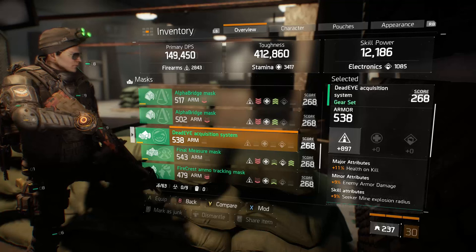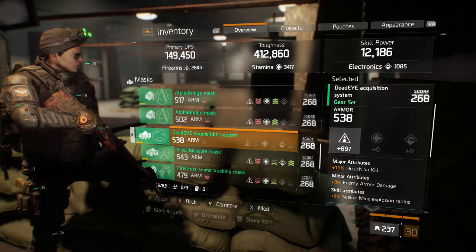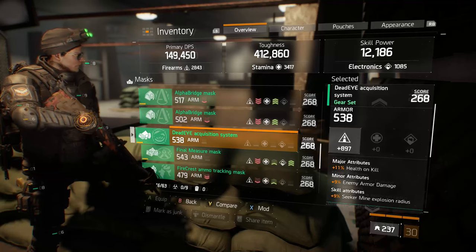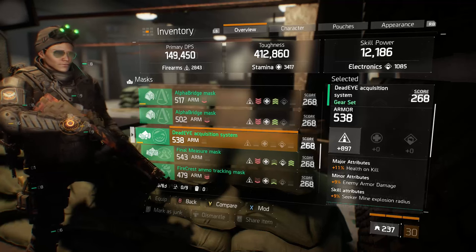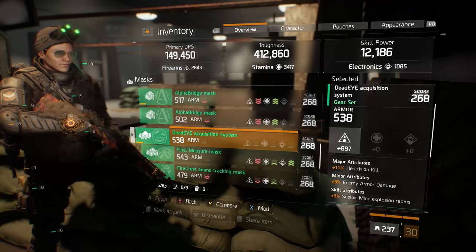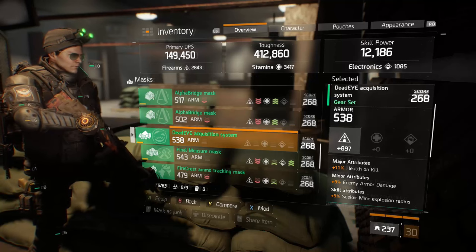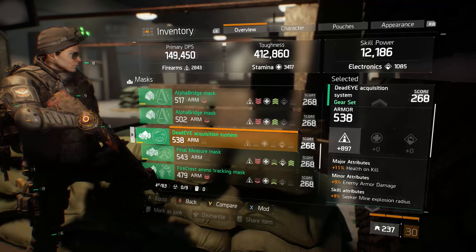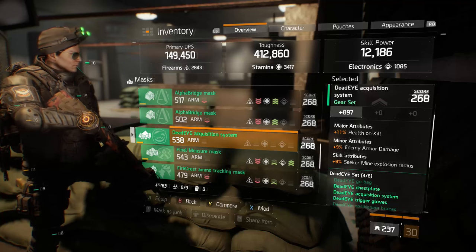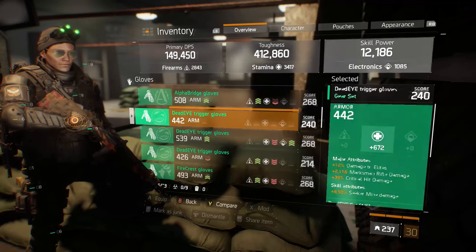Health on kill on the mask is nice — when you get a kill you get a little blip of health back. Skill power on the mask would be very potent though, making your pulse stronger. My skill power is actually extremely low on this build, which isn't ideal, but I'm going to be running in a squad almost every time. This is a team play build where you're dealing the bulk of damage and teammates finish off targets. Skill power as the major attribute would be better than health on kill.